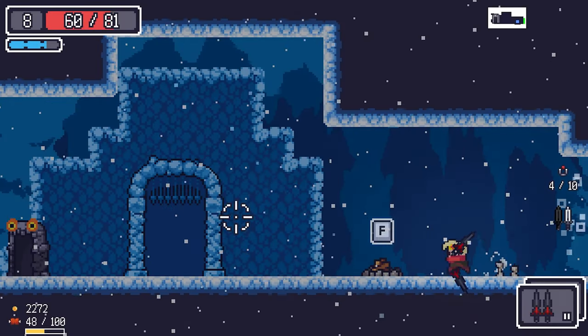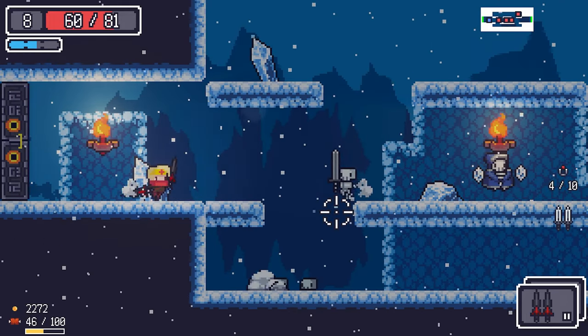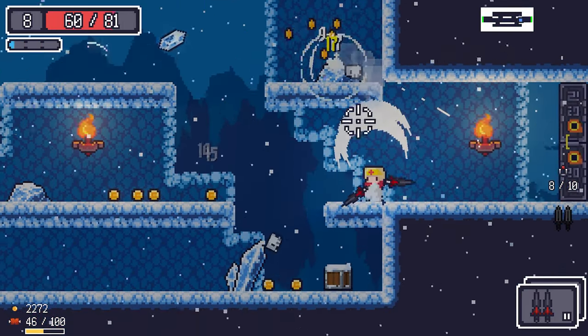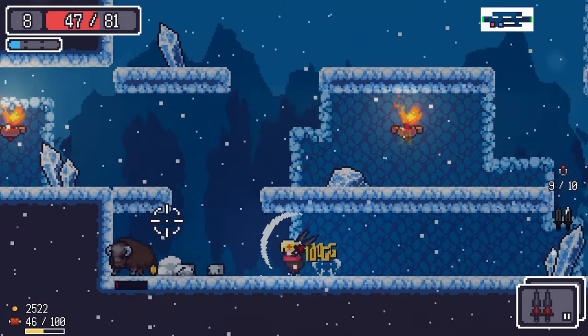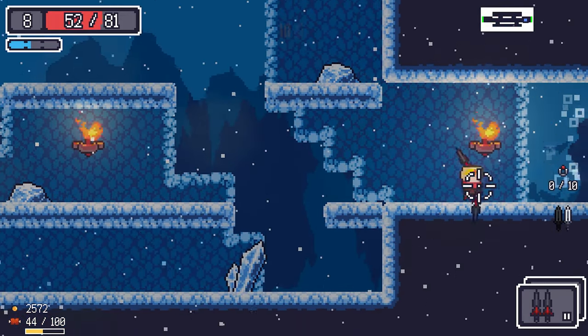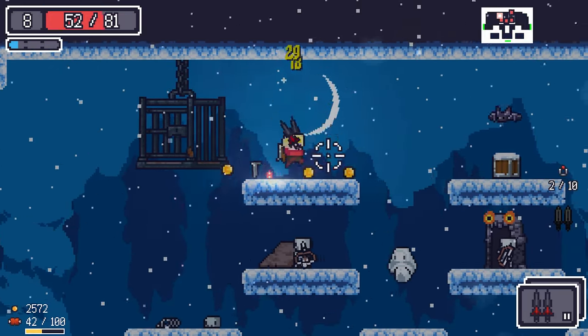That's the boss room, we don't want to go there yet. The Twin Swords are amazing. Got hit but we've got about 40 HP laying in a room somewhere, we're fine.